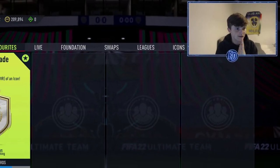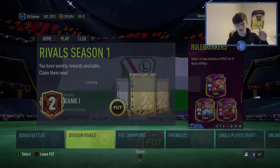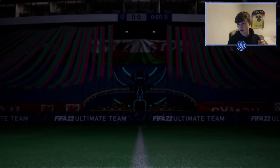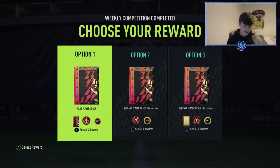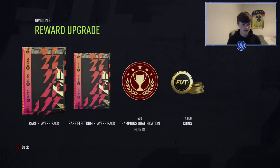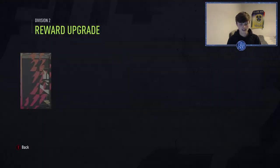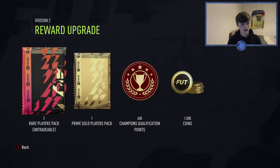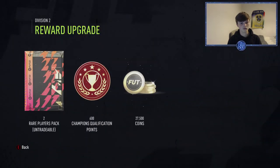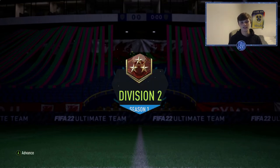Welcome back to another video. Today we have the base icon upgrade, very exciting. But first, division rivals rewards — rank 1. We can take 50k, or 14k plus 250s and 27k. I think the 27k is going to help out massively.